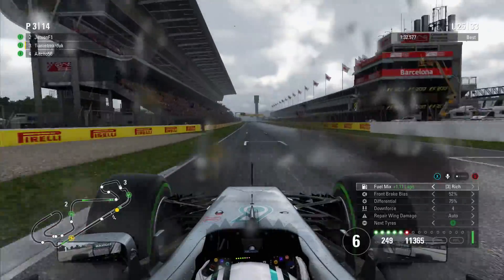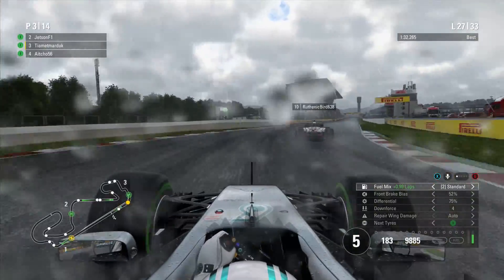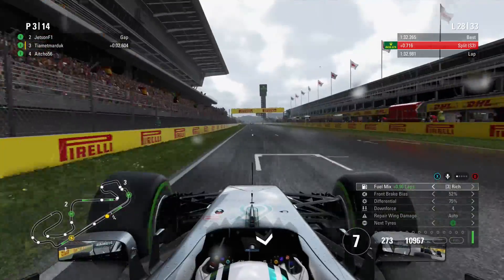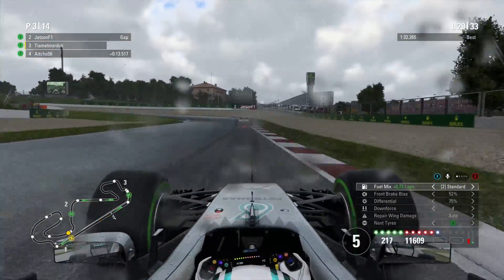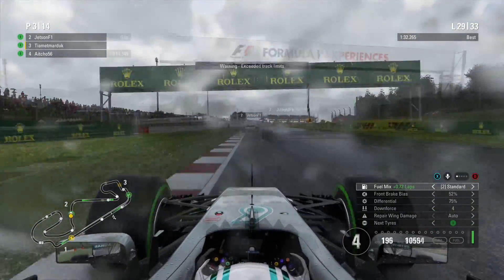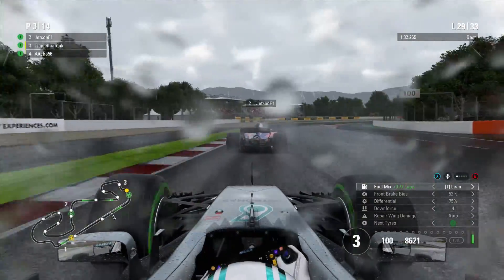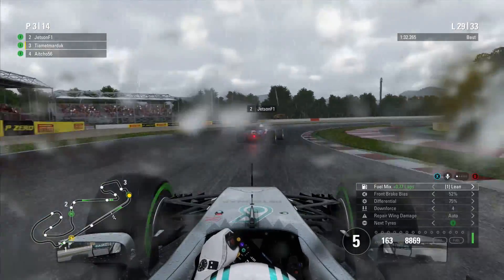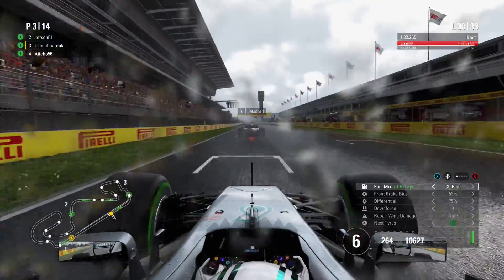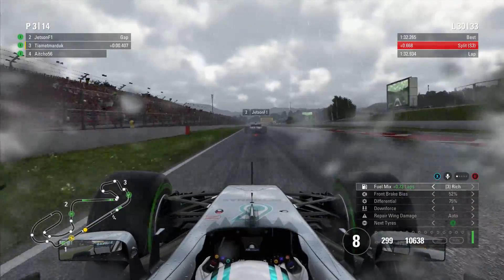I think the gap to Jetson was like 5, 6, 7, 8 seconds, and now we're really starting to bang in those fast laps. Got held up behind Rhythmic Bird — lost about 8 tenths there, not ideal, but just got to cut through traffic efficiently. We get a corner cutting warning — that's our second of the race — so we can't afford any more. Otherwise that's a three-second time penalty, which could well cost us P2 if Jetson finishes within three seconds. I don't believe he or Ryan have a penalty, so we've got to keep it clean.